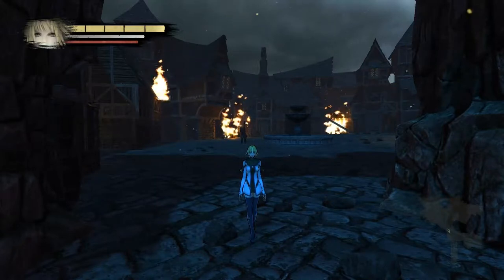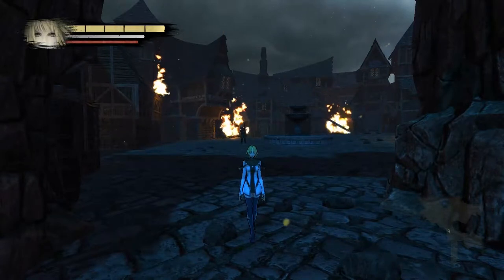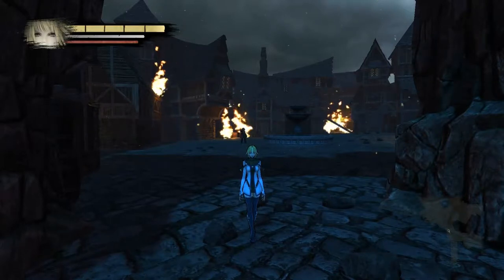There are three tiers of consumables. There are fragments, of which you can have nine per type. There are souls, of which you can have three. And there are ampoules, of which you can have one.